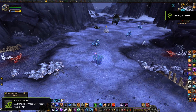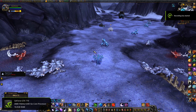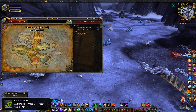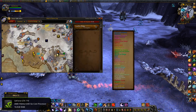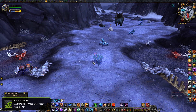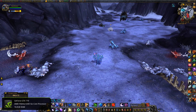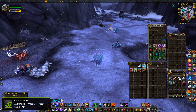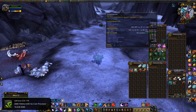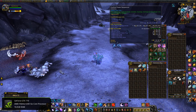Hey guys, today I'm going to be bringing you a great sumptuous fur farming spot that you can do with little to no effort. Right now we're in Frostfire Ridge, just east of the Horde garrison in this little valley. I went ahead and farmed this for 15 minutes just to show you what you can make — we got 11 greens, two full stacks of sumptuous fur, two auction house parts, and a blue.